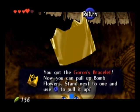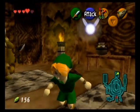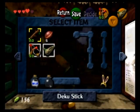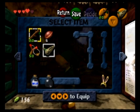He's also giving us the Goron's Bracelet. The Goron's Bracelet will allow us to actually pick up bomb flowers — flowers that have bombs in the center, and just like regular bombs, they explode after a certain time.